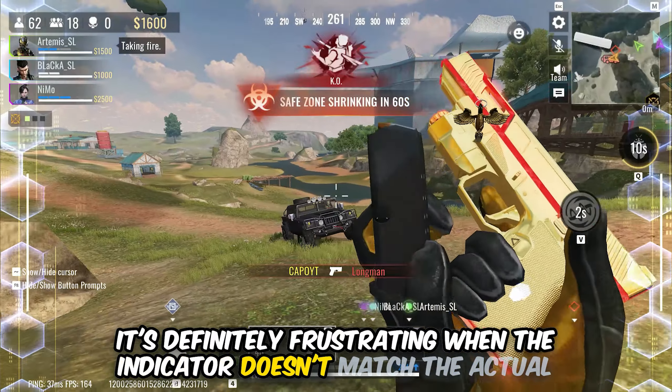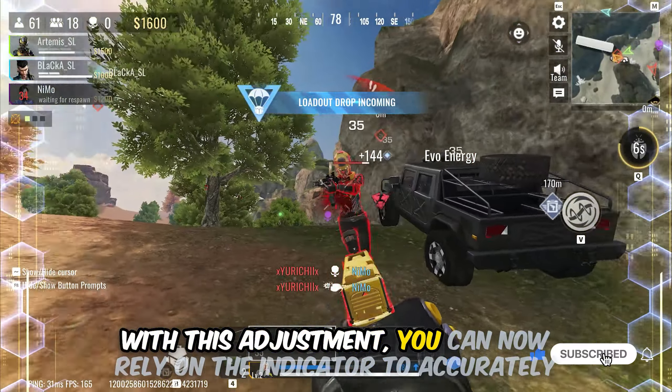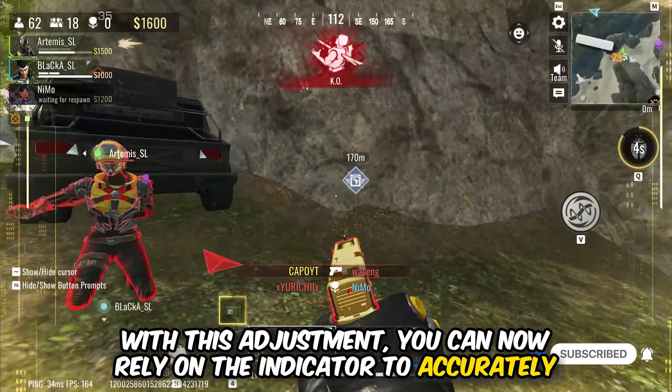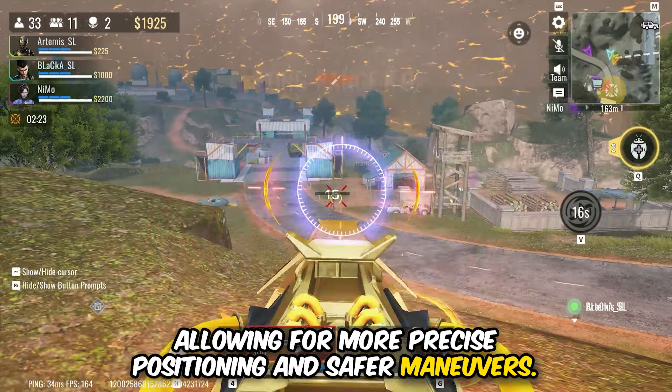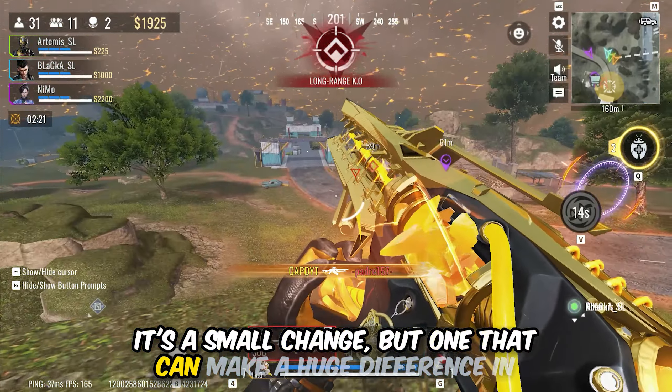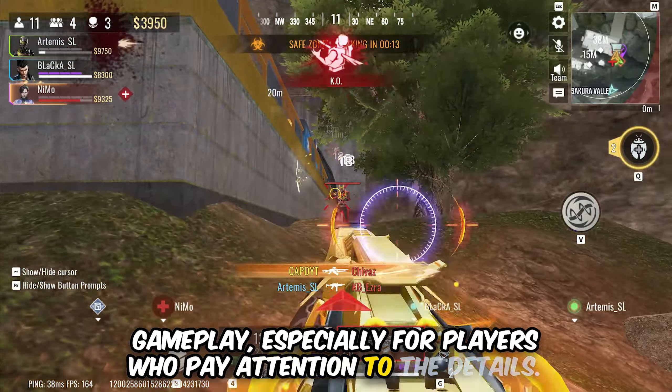It's definitely frustrating when the indicator doesn't match the actual effects, leading to unexpected damage. With this adjustment, you can now rely on the indicator to accurately show where the blast will hit, allowing for more precise positioning and safer maneuvers. It's a small change but one that can make a huge difference in gameplay, especially for players who pay attention to the details.